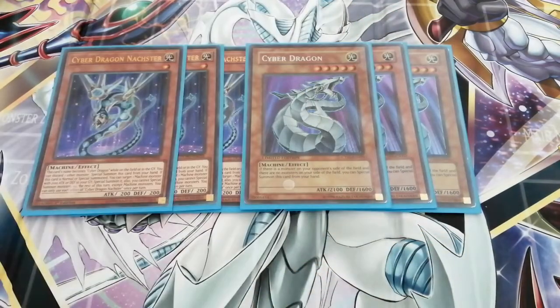Next card we have is three of the original Saber Dragons. Everyone knows what Saber Dragon can do — he can special summon himself.